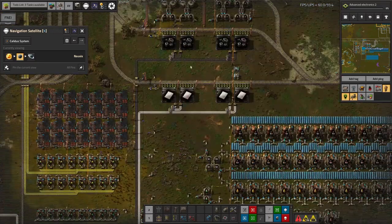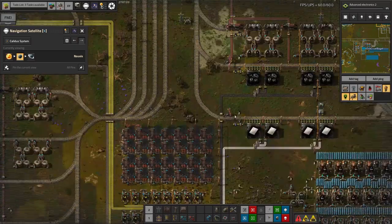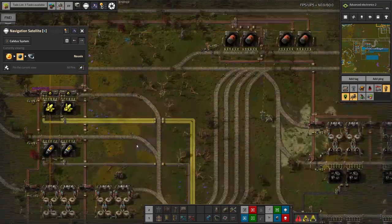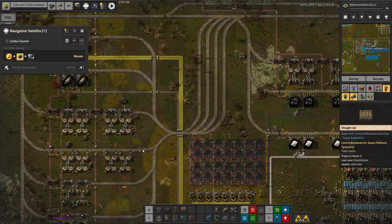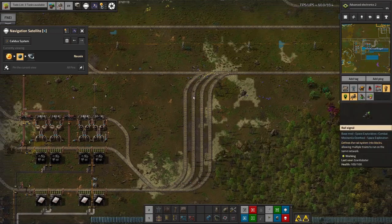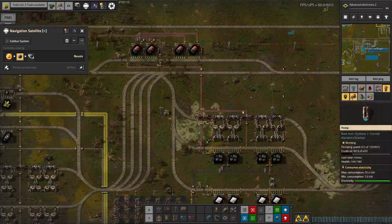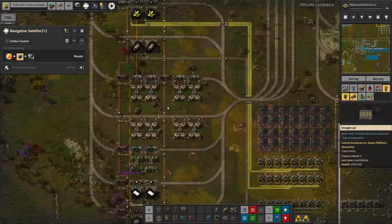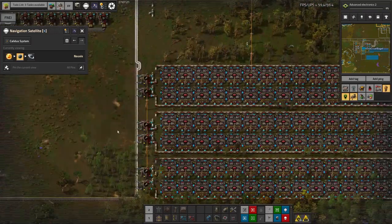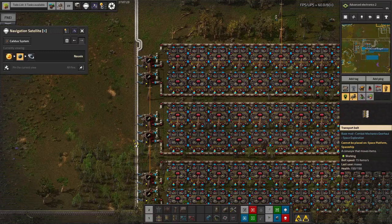So that's being done over here. We're bringing in coal as well for making the plastic, and we've got a smattering of stations around here with a slightly odd arrangement — a stacker here for the unloaders and a stacker here for the loaders. And the other thing we're doing down here, which is quite exciting, is we're doing the rocket fuel from oil recipe.